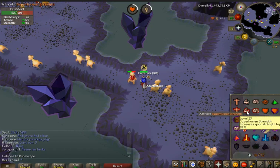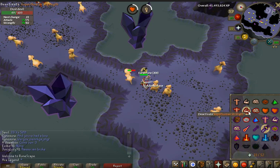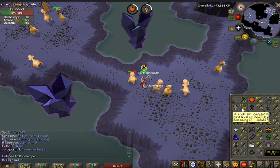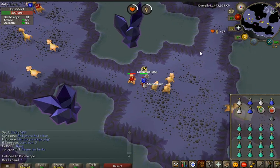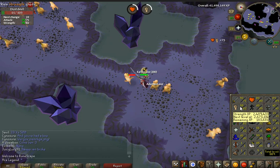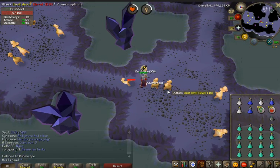Another thing you can do — a very low cost but high reward prayer function — is to use superhuman strength. You're increasing your strength by 10%, and while using a super strength potion you're basically giving yourself an extra 10% DPS, which is translated into an extra 10% XP. You can go from making about 65k XP to about 70-71k XP per hour at these low levels. Remember, as you level up, so will your experience gains.